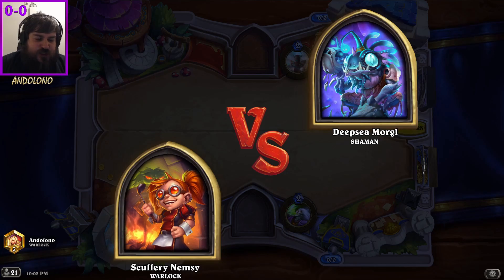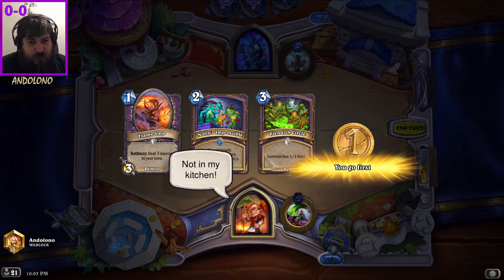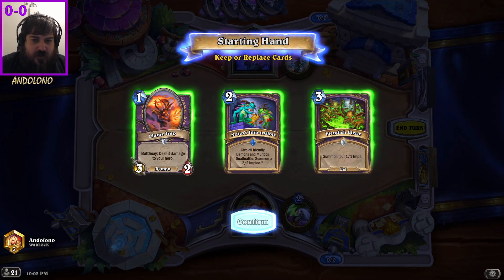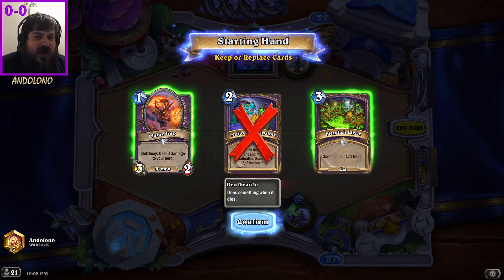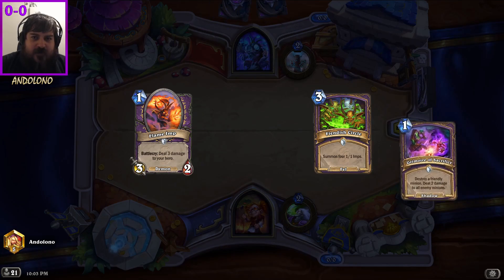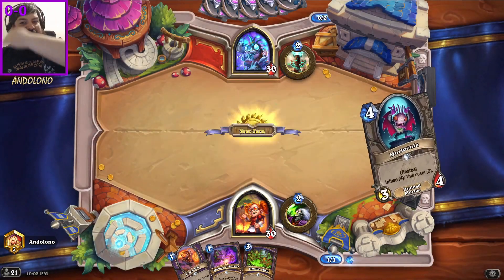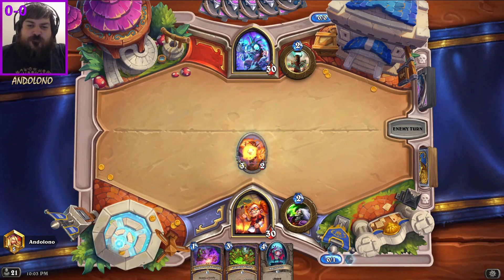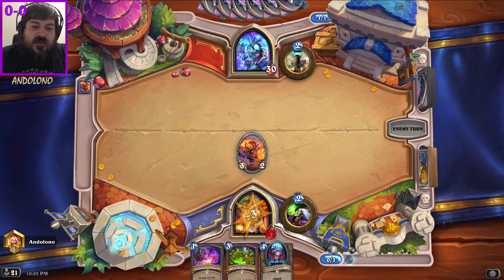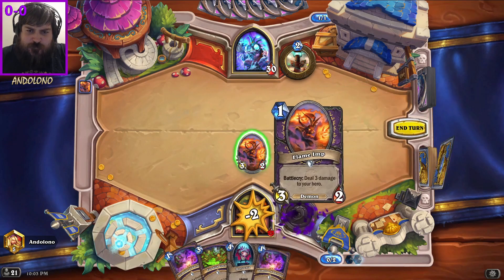One issue we're going to run into is there's an awful lot of shamans out there. Shaman is insane right now - it's like the number one deck, and it's the control variant of evolved shaman, so that's going to cause us problems. There's also a lot of blood death knights running around and they're a control deck too, so it might not be a great time to be playing aggro.